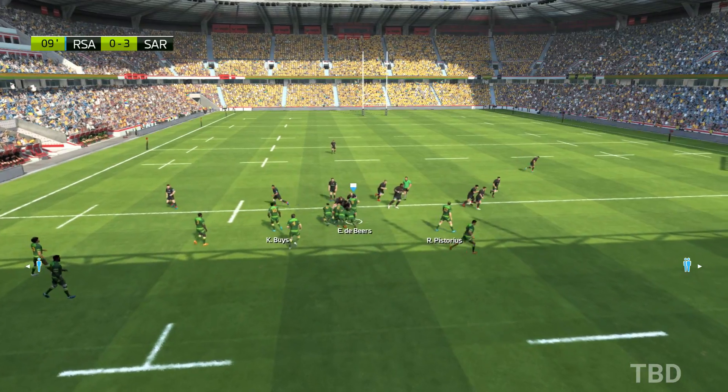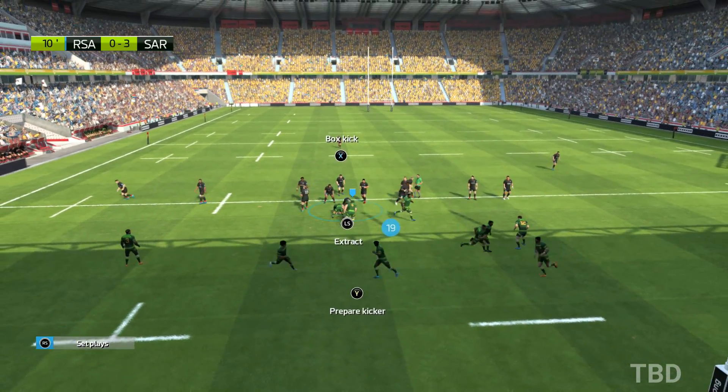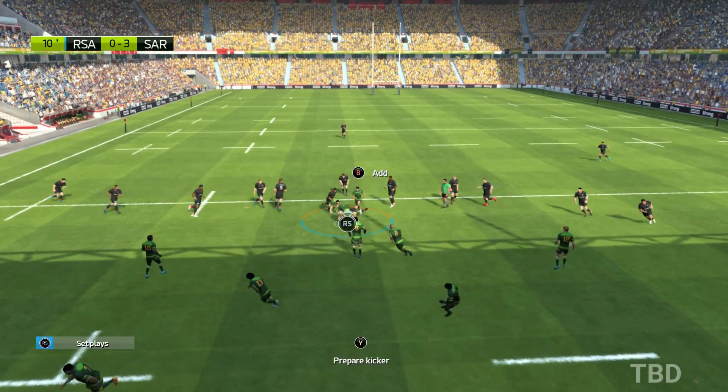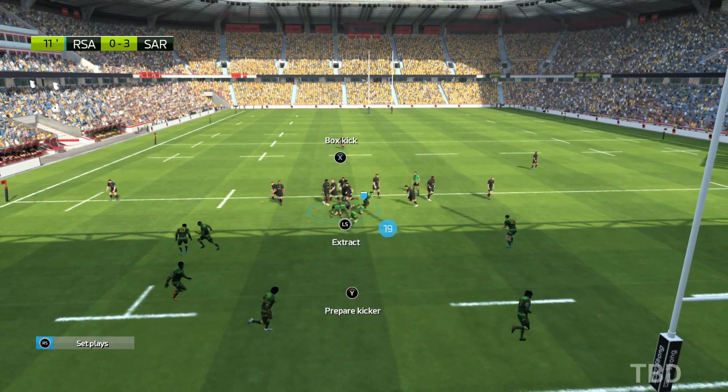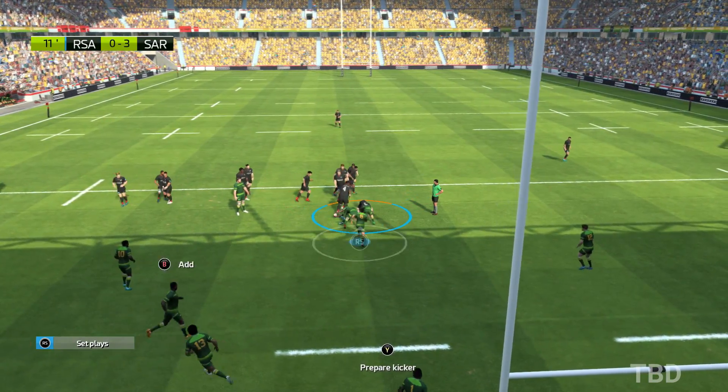The scrum half can launch the next attack. An attempted tackle by Itoje but he comes up empty. A ruck is formed. They took the ball in and it's still theirs. Look at the energy, the dynamism of it all.